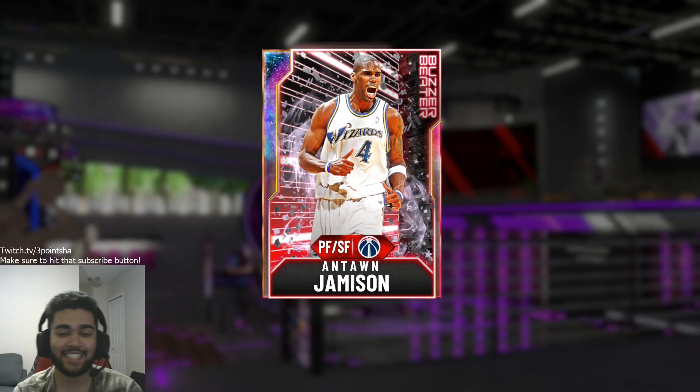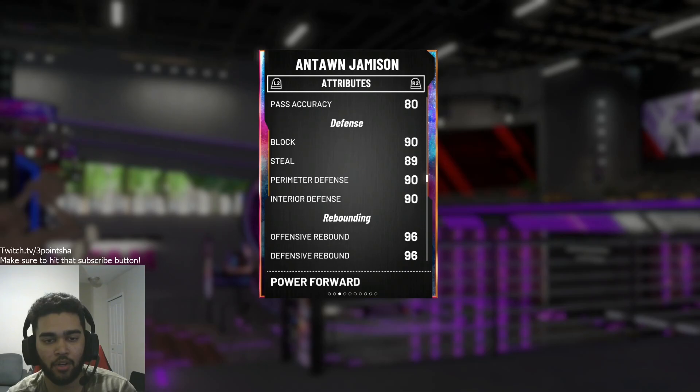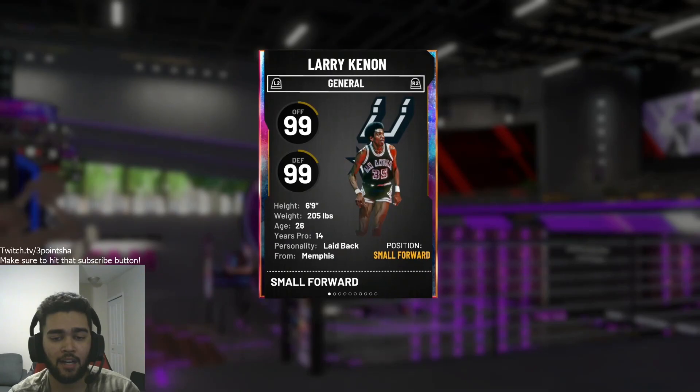I just want to look at these cards real quick. Anton Jameson — 6'8", small forward, power forward. We did look at his stats in a different video, but just to recap: mid 80s to high 90s as far as shooting goes, passing 86, ball handle, defense is nice at 90-90, and he's a good rebounder. Honestly, looking like a solid card as a backup or even primary small forward on some teams. He also has a lot of good badges.